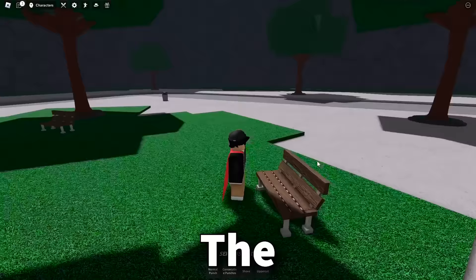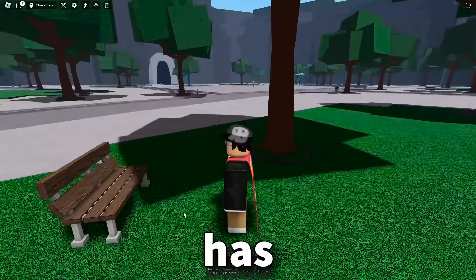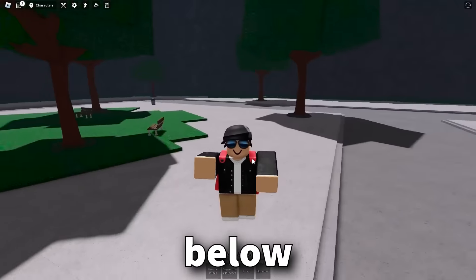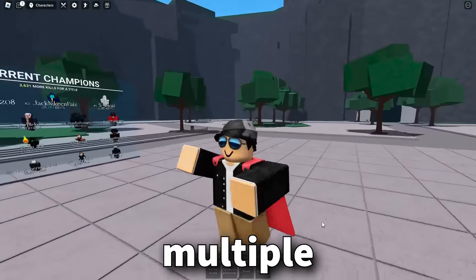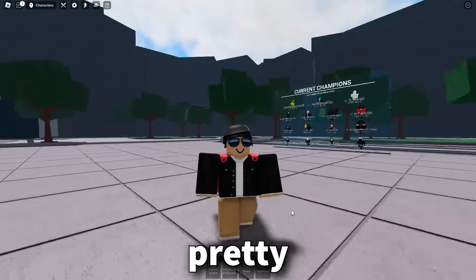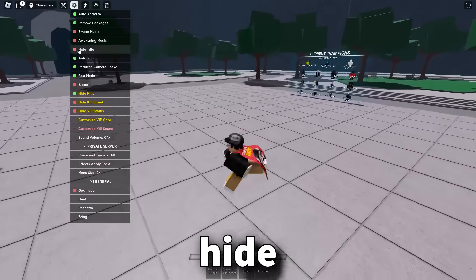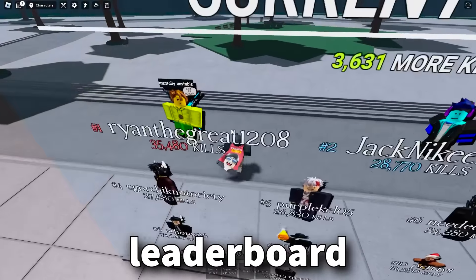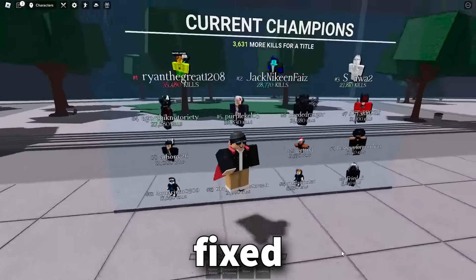We've got some pretty sad news — the infamous bench that was sideways and floating has finally been reverted back to normal. It's been forced back into society. Hashtag justice for bench in the comments. Also, all you pro players out there — your ranked titles and kills titles will now stack, so you can have multiple titles equipped at once. There's also a bug that I talked to the owner about and I think it's fixed now, where if you were a high ranking player, every time you joined the game it would notify the entire server in chat. But now if you have hide title enabled in settings, it shouldn't do that anymore.